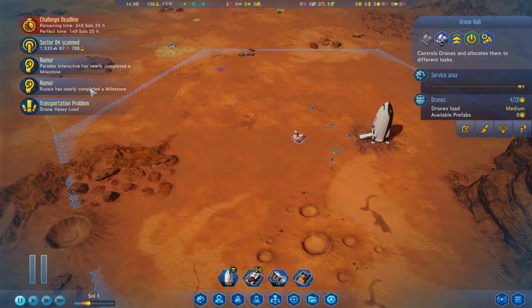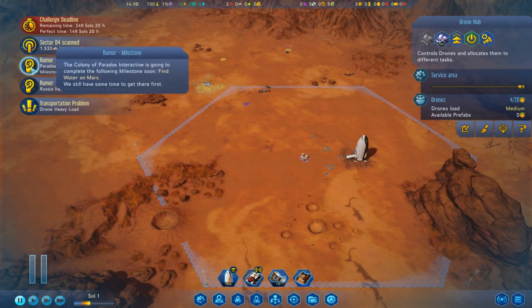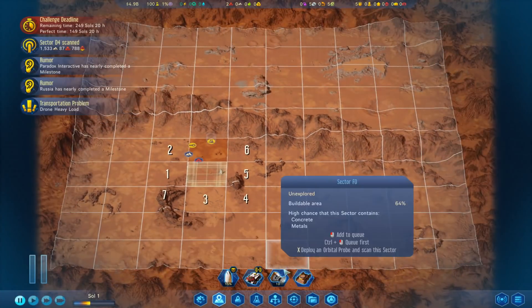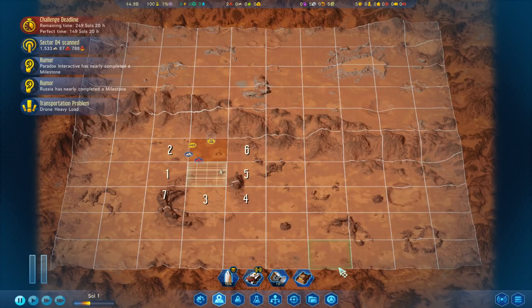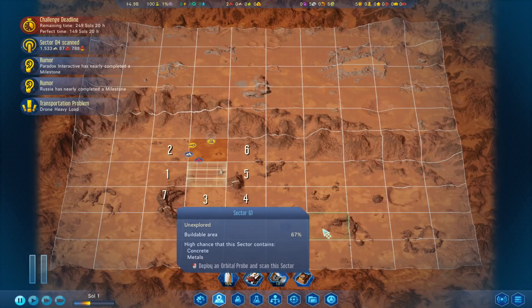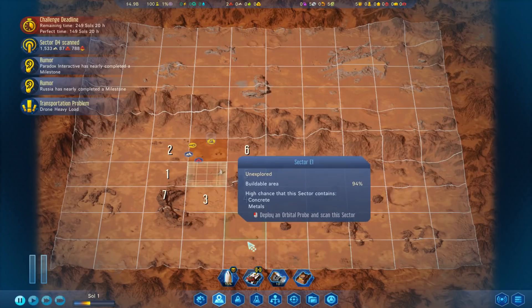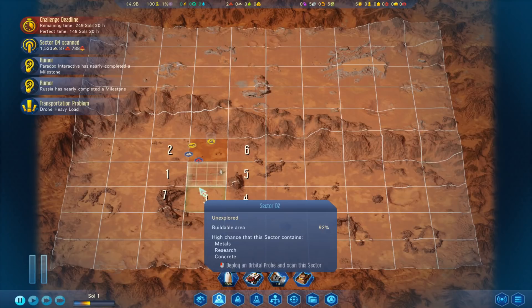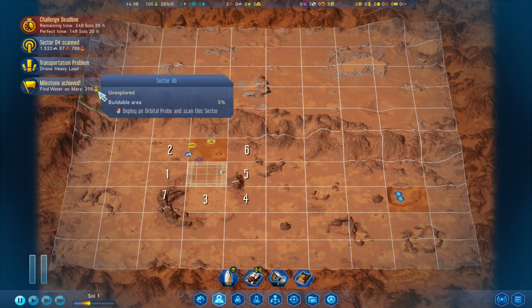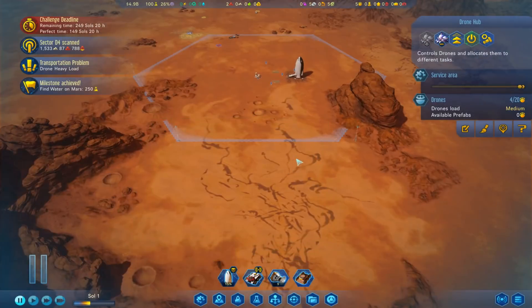Russia has nearly completed a milestone. Paradox Interactive has nearly completed a milestone. I wonder if that's water. I'm kind of tempted to use a few of my orbital probes at this point just to try and find some water. There's usually a good chance in craters I find. Water - milestone achieved! Yes! And we get the research first - ha ha ha! Success is ours.